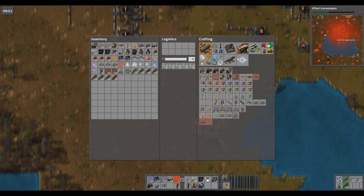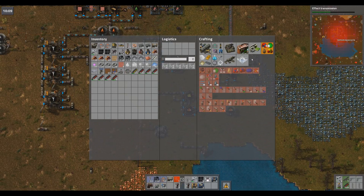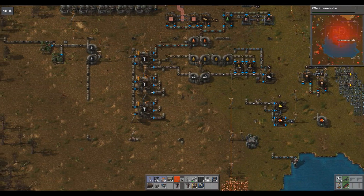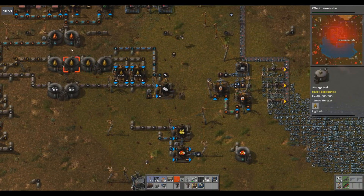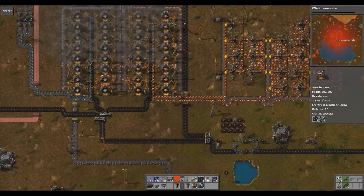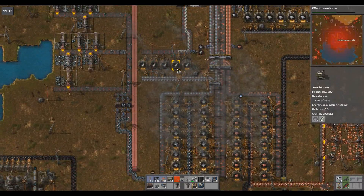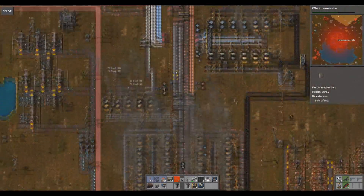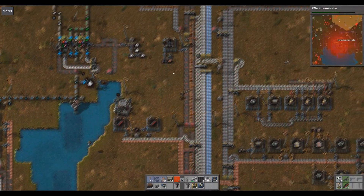3.3 megawatts — that's substantial, very substantial. It won't last a full night but that's awesome. I'm going to work on the basic circuit boards — electronic boards. How are we doing on oil? Still have a bunch stored up, this stuff is firing non-stop, and we actually have a surplus of heavy oil — that's great. We have all the boards we could ever want. It feels so good to get something like that finalized.